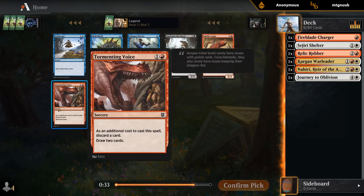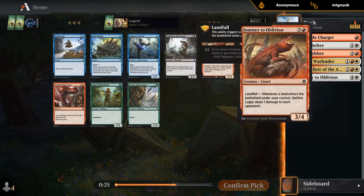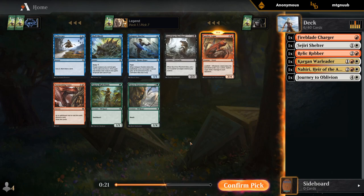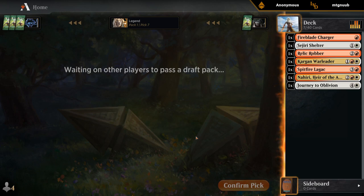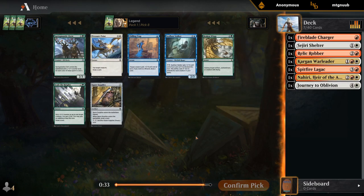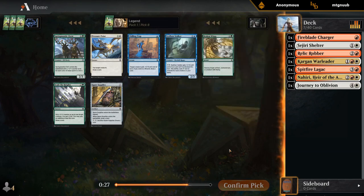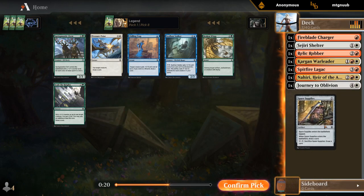Lagak, definitely playable. There's Tormenting Voice, which is also fine. Not sure here — I might just take the creature. Some drafts are difficult; you need to kind of stay open, see where you end up. Some other drafts, you open Nahiri, you get a late Warleader, and it's pretty obvious that you should be in Red-White. I'll take Spare Supplies over Pressure Points — not the biggest fan of Pressure Points in general.